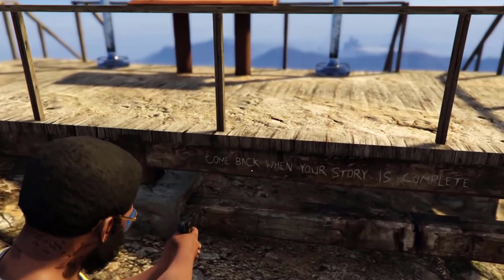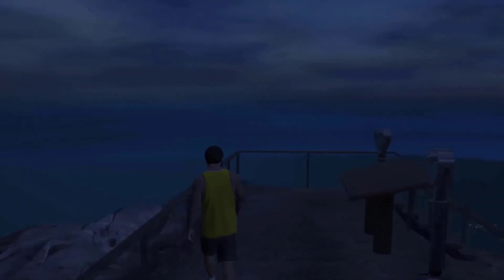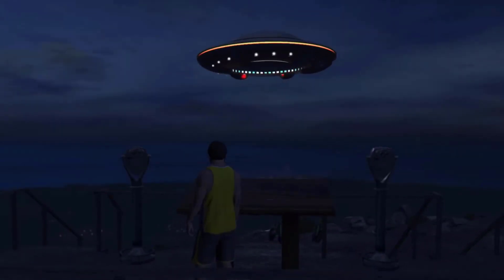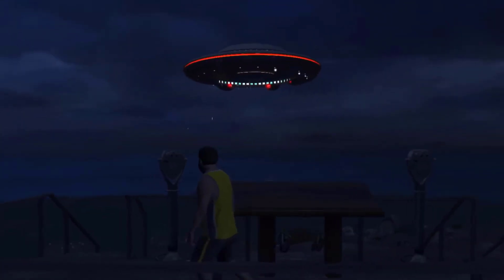Under the observation deck, there is a large red eye on the mountain itself. This is revealed by clues on the mountain to be related to a hidden UFO sighting. Upon reaching 100% game completion and standing on the observation deck, a UFO with FIB markings will appear overhead, and it will stay there as long as the player is on the mountain peak.